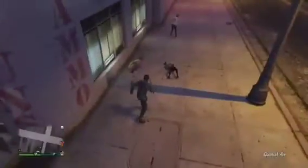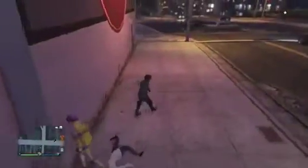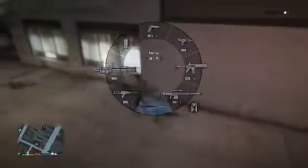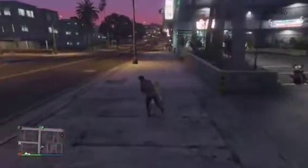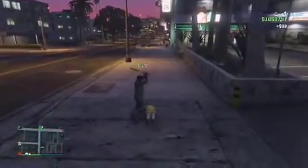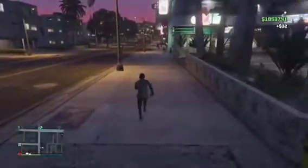I'm gonna start off with the combat axe or whatever the heck it's called. As you can see — one-hit kill, very nice. And there's the pool cue, it's pretty powerful as well.